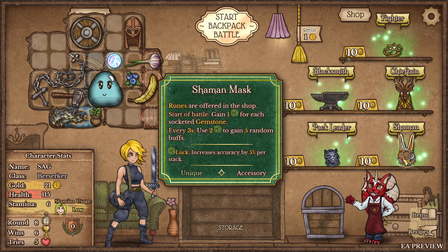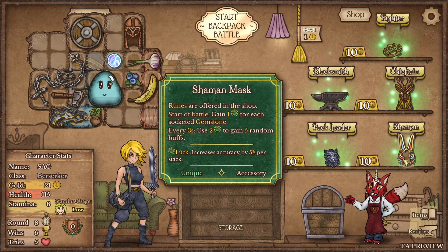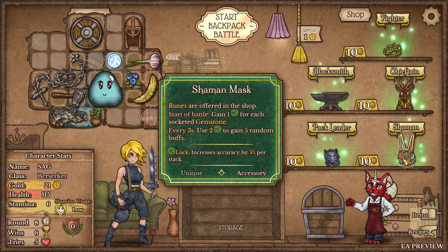We already have a pet - we have goobert! 25% chance to resist frost, battle rage entered cleanse 3 random debuffs, gain 1 in power. That's sick. Shaman mask: runes are offered in the shop, start of battle gain 1 luck for each socketed gemstone. Every 3 seconds use 2 luck to gain 5 random buffs - that seems crazy, right?